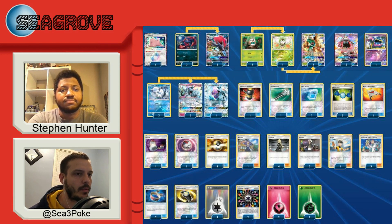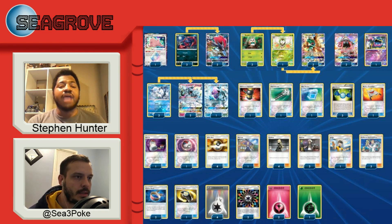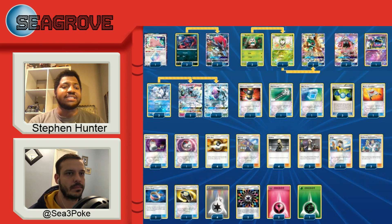You played a lot of energy — why that count, and why two Fairy and a Grass instead of four Rainbow? I wanted Decidueye as an option, Zoroark as an option, and Ninetales as an option. I figured I'd have three outs to Decidueye's attacks, four outs to Ninetales, and so on. But the main reason was I didn't want to get Enhanced Hammered — with one Grass, two Fairy, and the rest Rainbow, I wouldn't lose all my options to a single Enhanced Hammer.